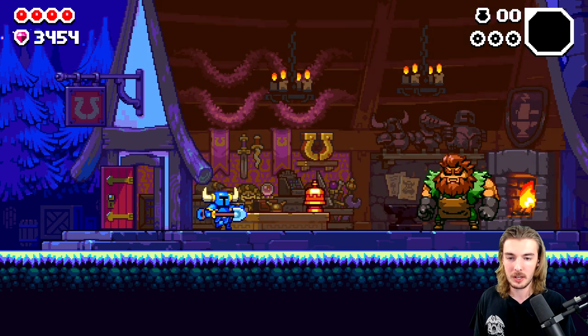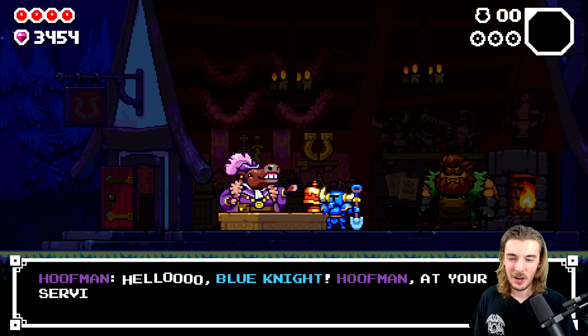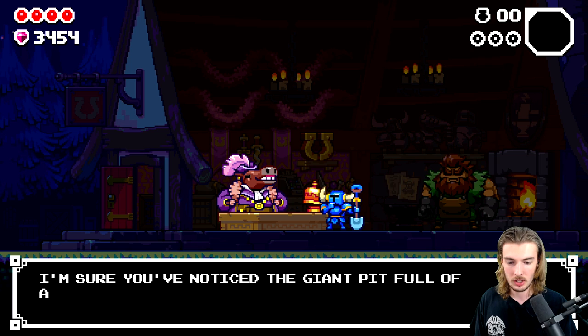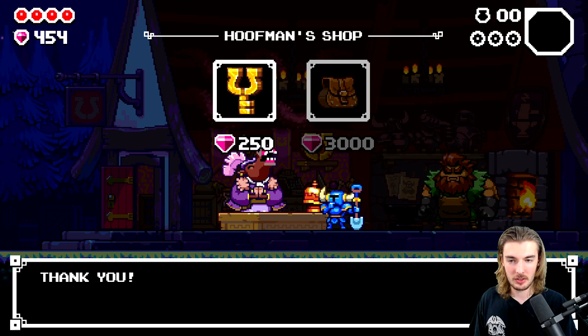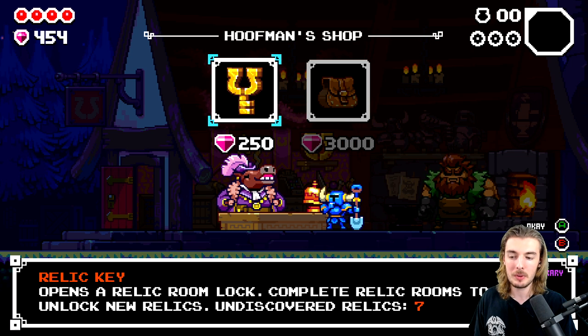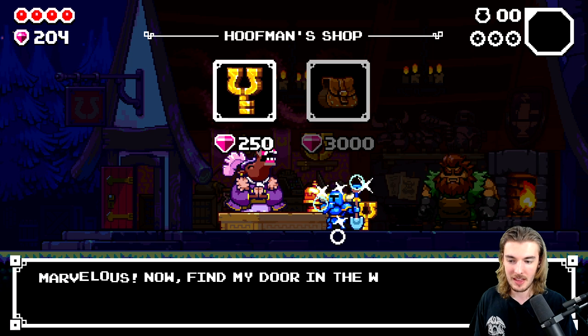I'm going to go this way to Horseshoe Land. Hello friend. Hoofman, hello, Blue Knight - at your service. I'm here to upgrade your entire adventure. There's a lot of pits in the ground. I can buy stuff here. I want to buy the big ol' backpack there. Hell yeah. Relic key - opens a relic room lock. Yes, thank you. I want to buy that for sure.